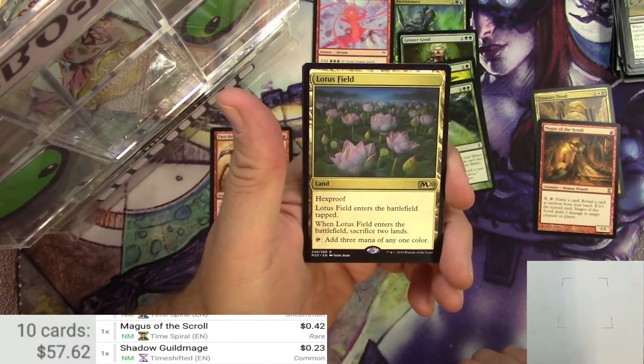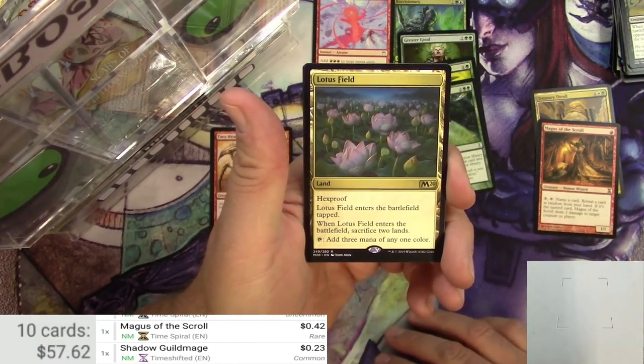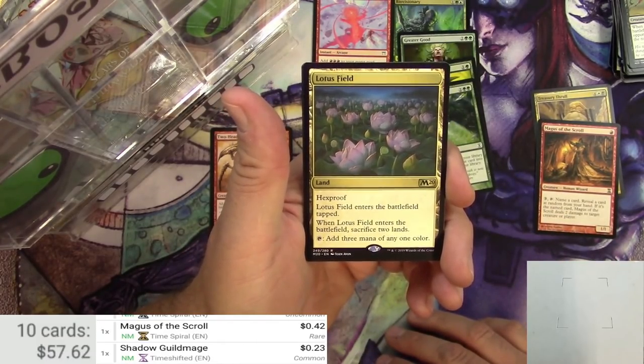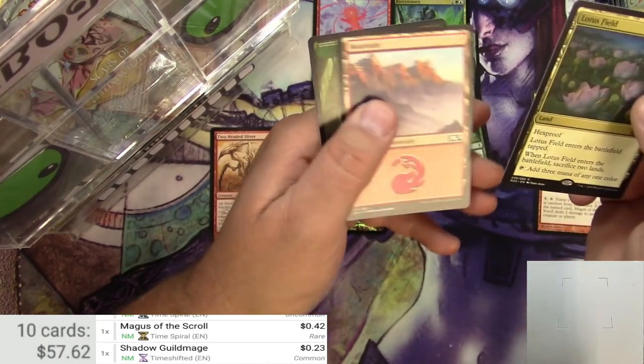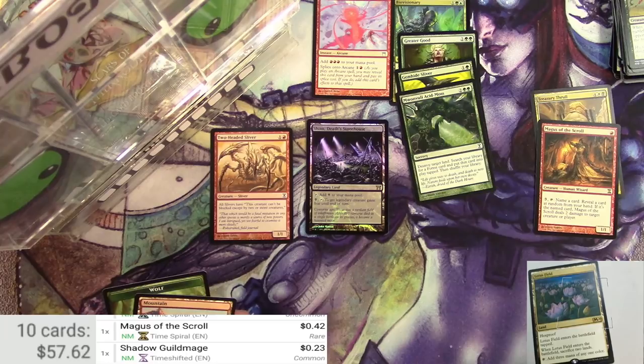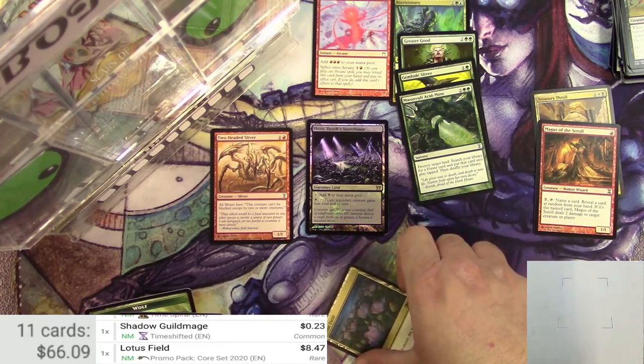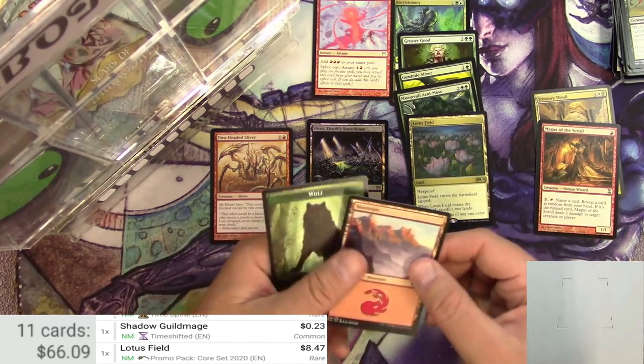It's got Hexproof. It enters the battlefield tapped. When it enters the battlefield, it sacrifices 2 lands. You tap it to add 3 mana of any 1 color. Very solid hit right there. Let's see what it's going for these days — 8.47. So that goes in the goods pile.